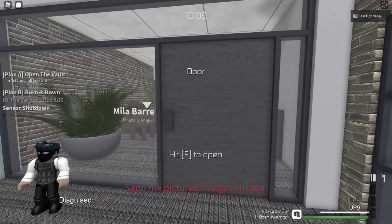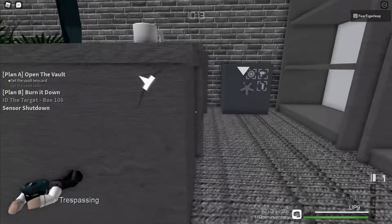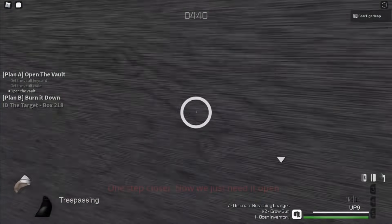If you don't already have the vault keycard, then now would be a good time to find the safe. Just check all the rooms until you find it, lockpick the door, and crack the safe without being detected.